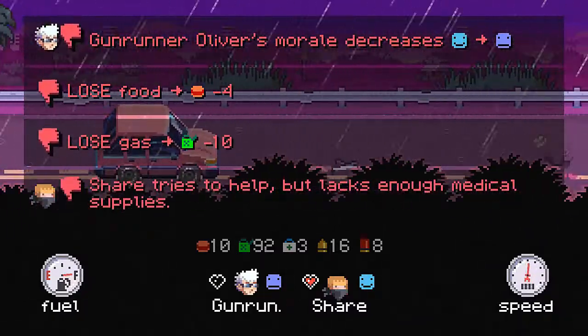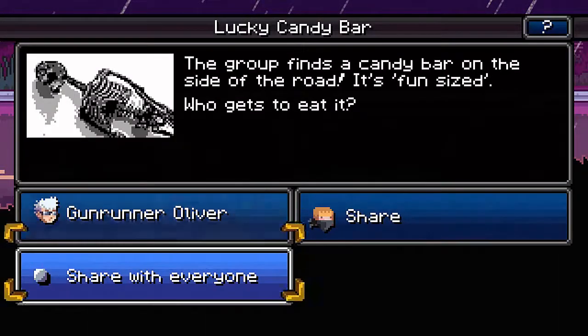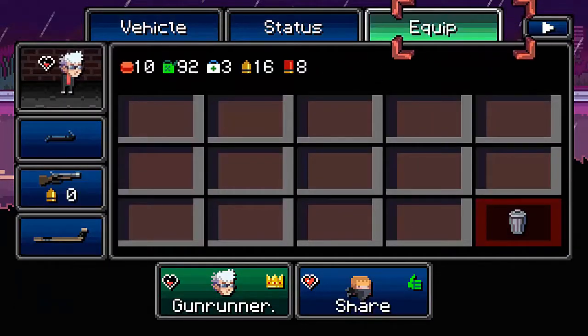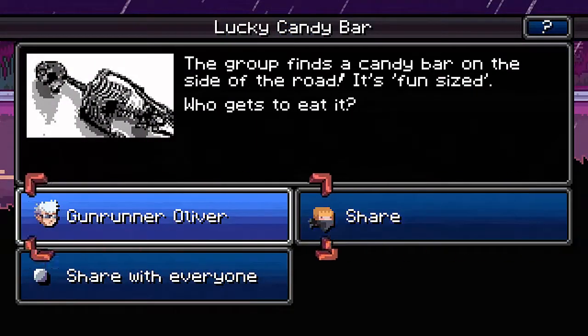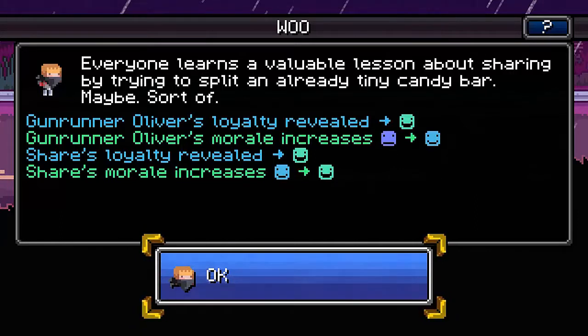The Toilet Genie increases your stats, I think. Miserable camping — I can understand that. As a person who's gone on a few real camping trips where you portage through places and sleep in the wild and paddle your canoe non-stop — it's not fun. Everybody learns a valuable lesson about sharing by trying to split an already tiny candy bar.